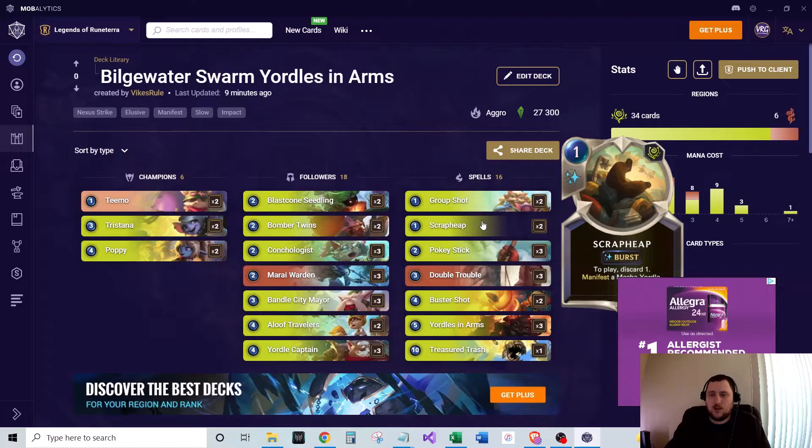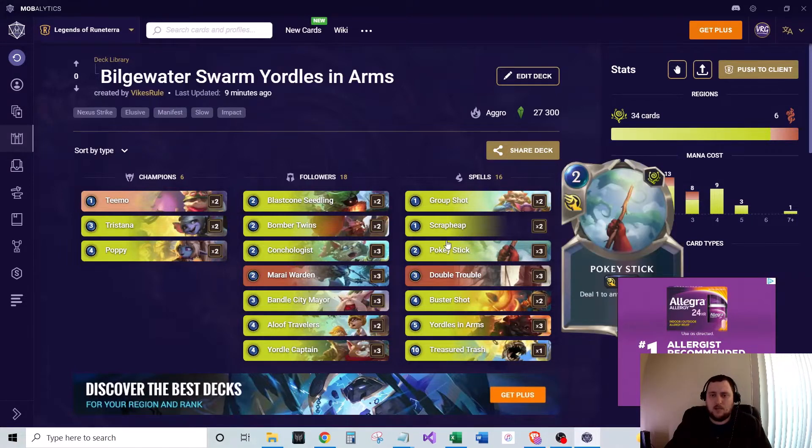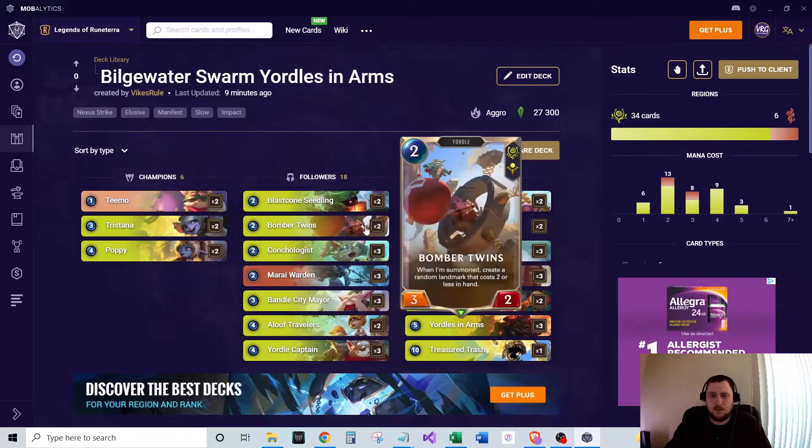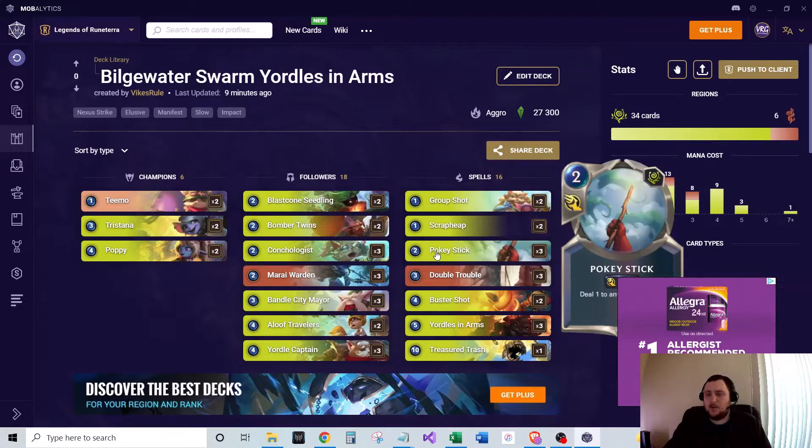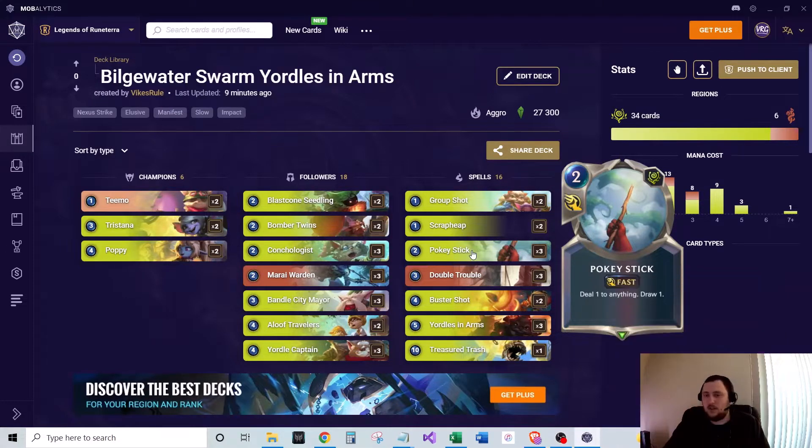We run two of Scrap Heap — one mana burst spell. Play, discard one, and then manifest a Mecha Yordle. All the Mecha Yordles are multi-region and typically pretty strong for their cost. Just another way to generate units. One nice thing you can do is discard whatever you get from Bomber Twins with Scrap Heap — a nice little synergy. We run three of Pokey Sticks — deal one to anything and draw one. Very versatile: you can go face, go to a unit, and get some draw.